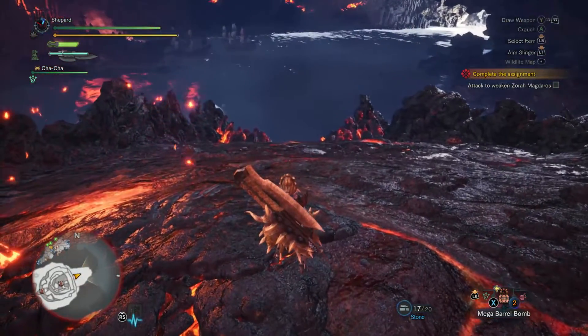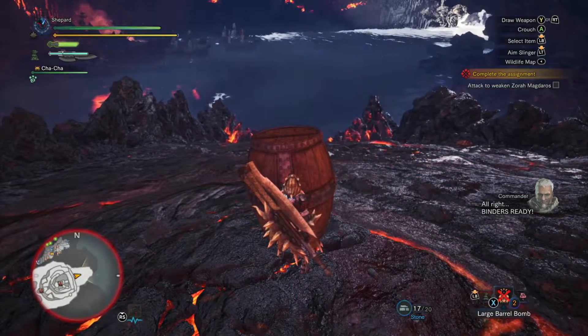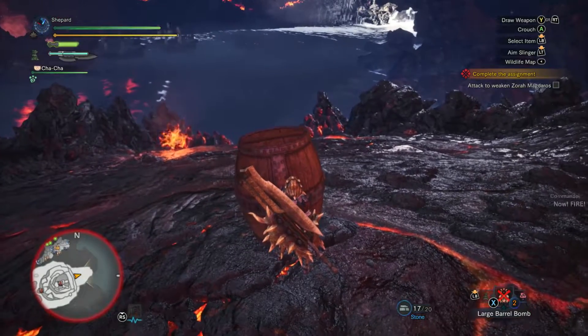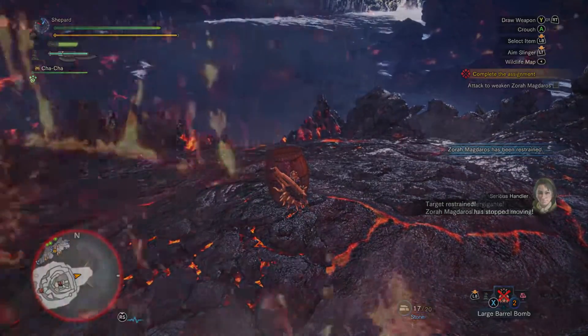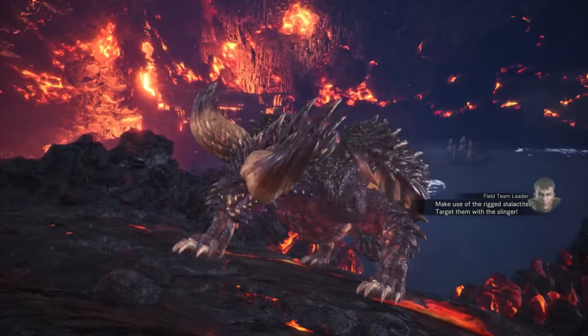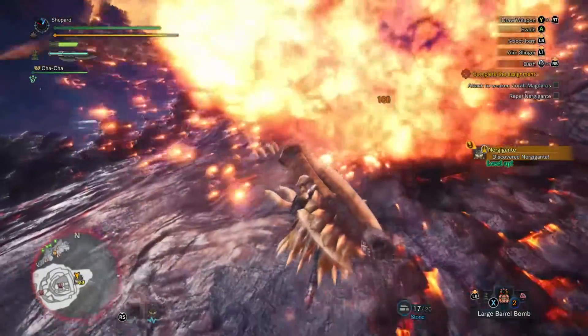Next up is Nergigante. It's fastest to repel him, but you can actually completely ignore him during normal Zora quests and he'll go away on his own. Assuming you want to take him down, bringing lots of bombs helps. I start by dropping two mega-barrel bombs. Usually, soon after he lands, he'll drop right at you, detonating them. After that, four barrel bombs and a combo or two should be enough.